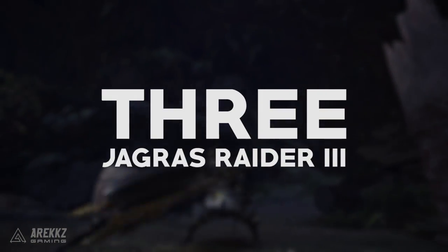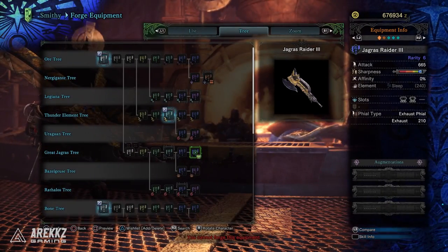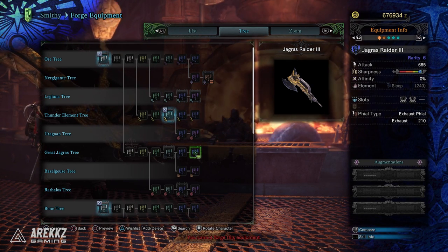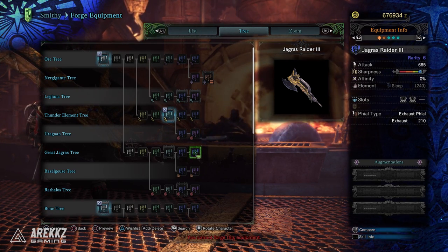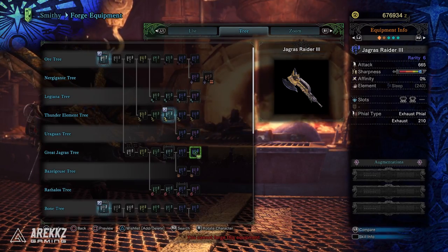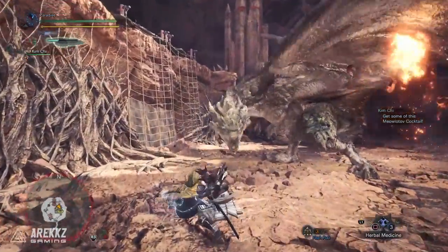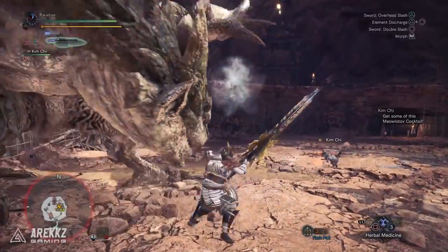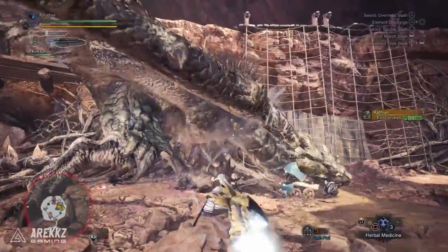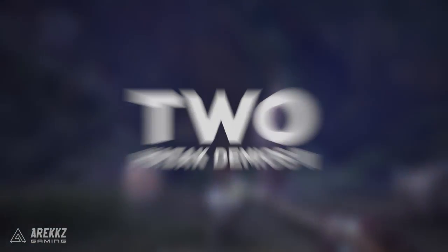Speaking of status, let's talk about number three — the Jagrass Raider 3. This has a base attack value of 665 and 0% affinity. This switch axe has an exhaust phial with 210 exhaust, which is great for tiring out monsters and slowing them down — so if you're fighting a monster that jumps around a lot, piling exhaust into them is a surefire way to create nice openings. On top of that, exhaust damage dealt to a monster's head counts as KO damage, so it is indeed possible to KO a monster while attacking its head in sword mode. It also has a hidden sleep element of 240, so if you awaken that, you have the ability to exhaust, KO, and sleep — all in one weapon. It has two decoration slots — one level three and one level two — and since it's from the Great Jagrass tree it's incredibly easy to make. A must-have if you like switch axes.